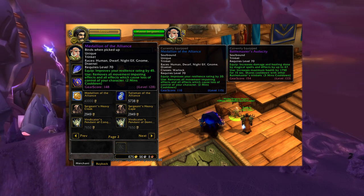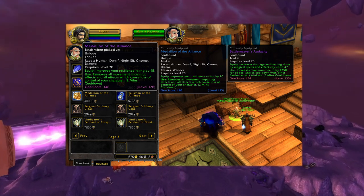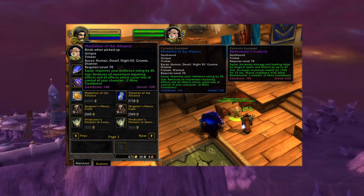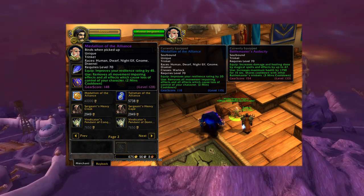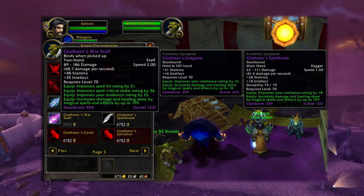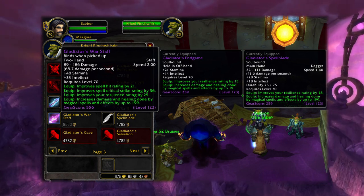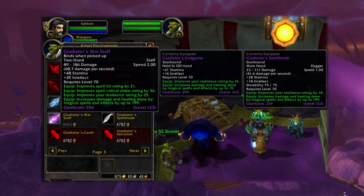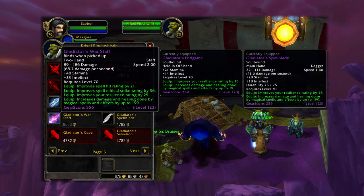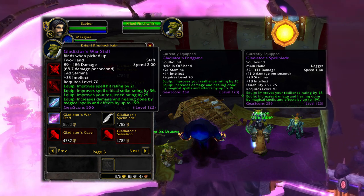The trinket goes for 40,000 honor points. They also sell a lower one which is cheaper, but this is the best one right now for PvP. For the Alliance it's called Medallion of the Alliance, and for Horde players it's called Medallion of the Horde. Now I'm at the shop in Area 52 in Netherstorm. This is the best shop in the game because they have all arena gear and weapons here, plus some honor gear and weapons. Upon entering, go straight ahead and the first vendor to the left is called Crixel. He still sells the season 1 pieces of gear for honor points, still at item level 123.